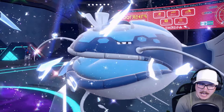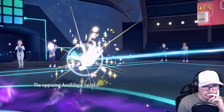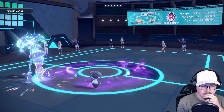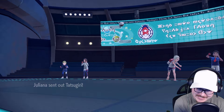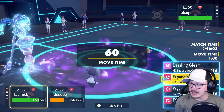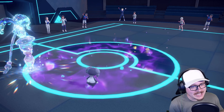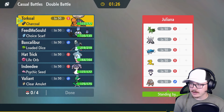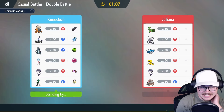Do they not have Tatsugiri? What's happening? I don't understand, I'm not following. Wait — they do have Tatsugiri, why did they not bring it in? Expanding Force, psychic — and that's the battle. What is going on here? Oh, we got them again — run it back, run it back! We a hundred percent do the same thing, there doesn't need to be a change here.